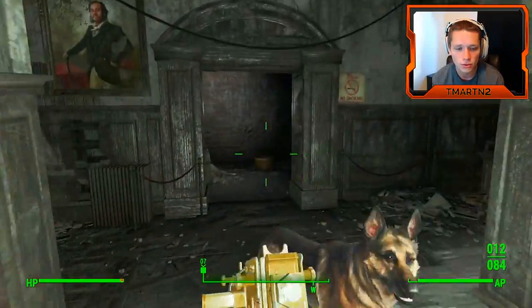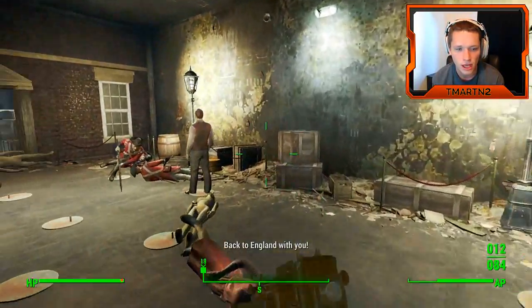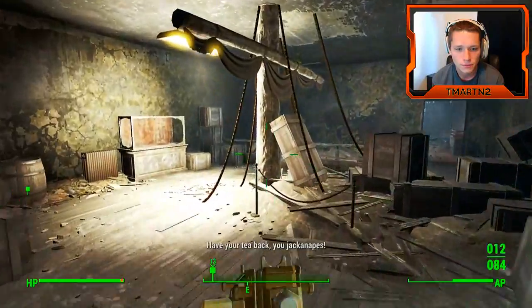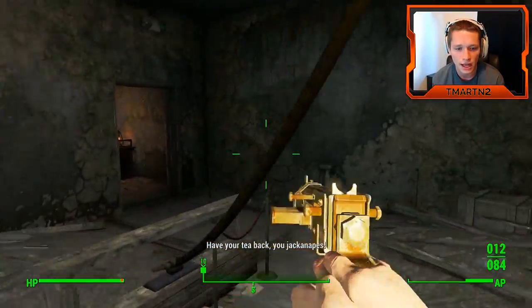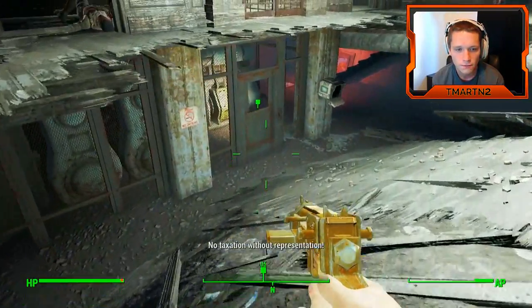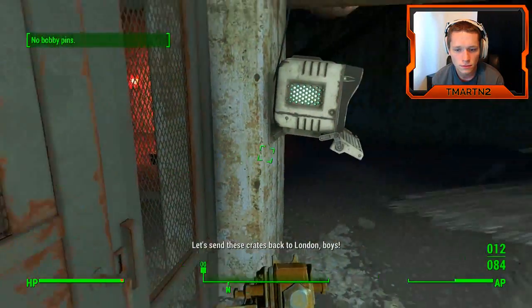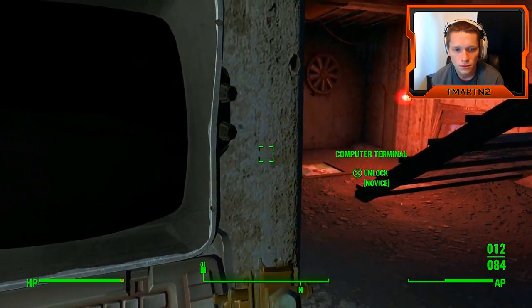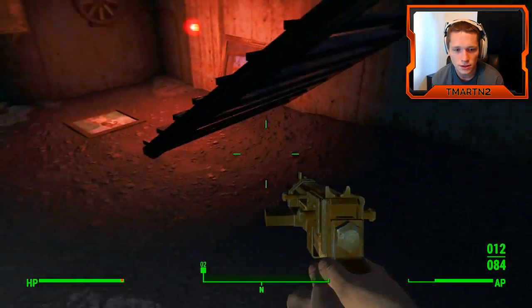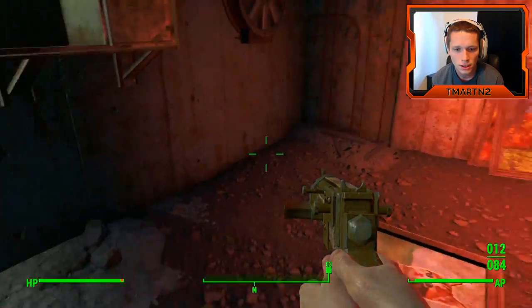Oh wait — oh shoot shoot shoot. No we don't have to do that. We just dropped down on the wrong side. We had to come through all this last time. We're going out of the basement of this place. There we go. Out of bobby pins. We need more bobby pins. Are you serious? Duct tape and turpentine.